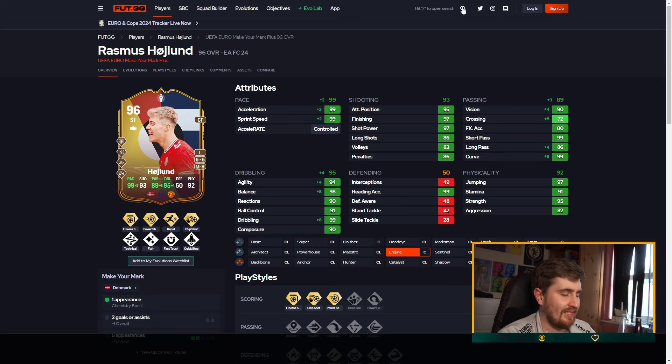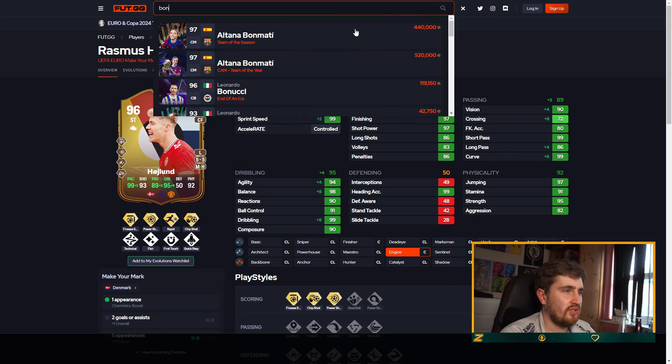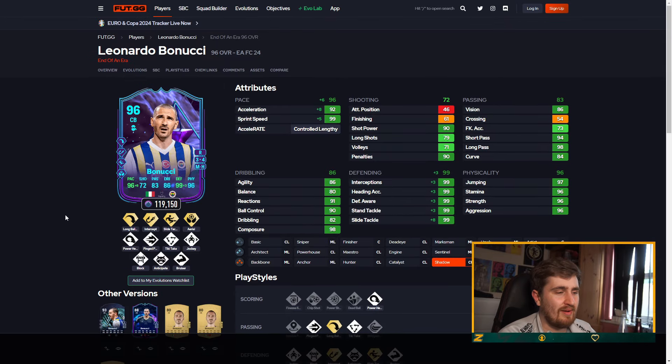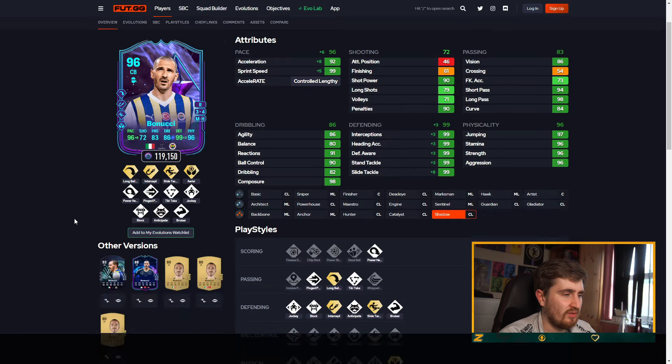I don't particularly get why they made that card so special. Bonucci — I don't know if that came out today or in the last couple of days, but I saw his recent card. Crazy defending obviously, great on the ball, great passing. He'll be S-tier — Bonucci's always very good in the game.